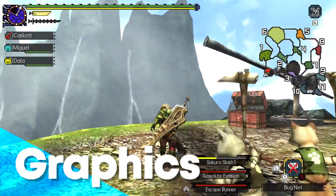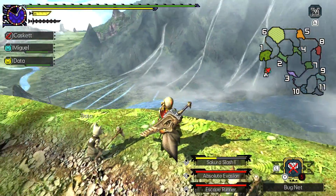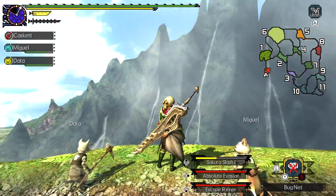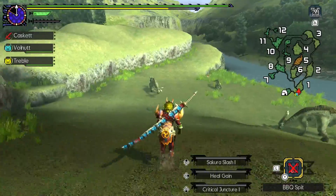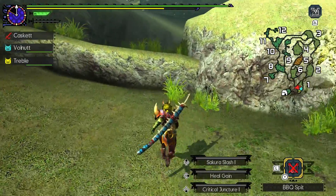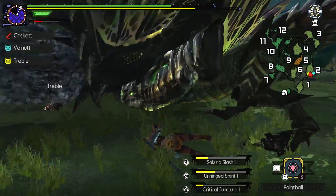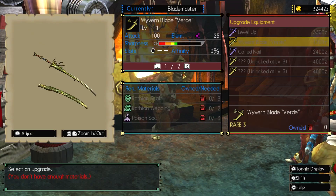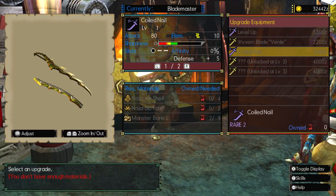How about the graphics? Monster Hunter Generations Ultimate is essentially an HD port of the 3DS title Monster Hunter Double Cross, which was only available in Japan at the time of its release. Considering its origins as a 3DS title, it does look pretty good. It's not quite up to the same level as other Switch titles like Breath of the Wild or Mario Odyssey, but it gets the job done. It does look a bit more vibrant and colorful than Monster Hunter World, and the models of the monsters in particular look great, especially for what was originally a 3DS title. My biggest gripe is the pixelated UI, which doesn't look very good, especially on a big HD screen.